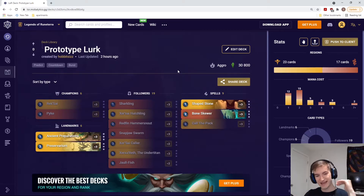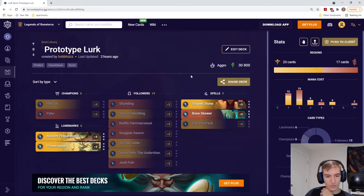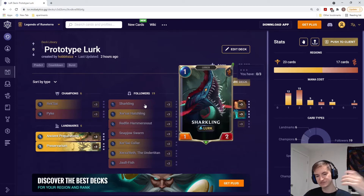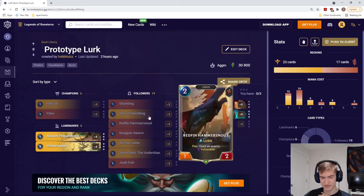We're ensuring we have lurk units at the top of our deck, because if you have a lurker at the top of your deck when a unit with lurk attacks, you get plus one attack to all your lurk units. So we're really trying to farm up attack — a one-two that if it attacks could potentially become a two-two, then a three-two, then a four-two, then a five-two. We're just trying to keep getting increasing amounts of attack with this deck.